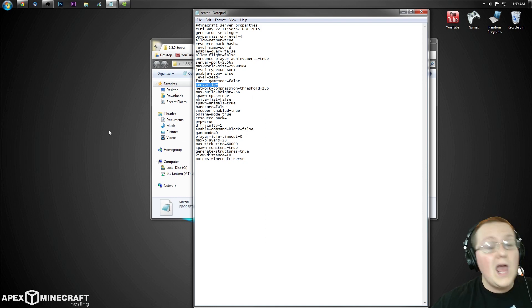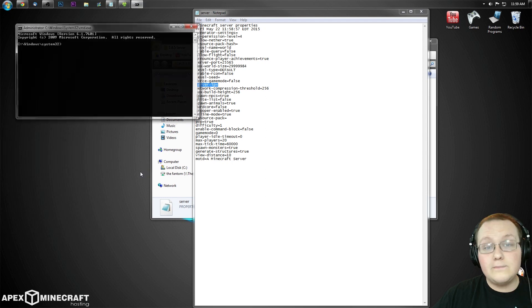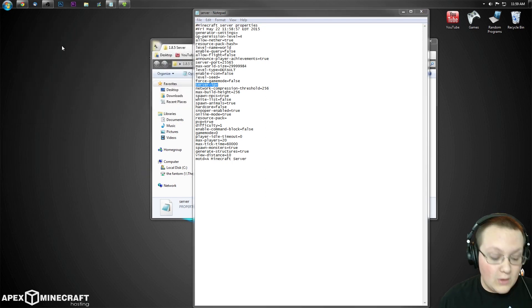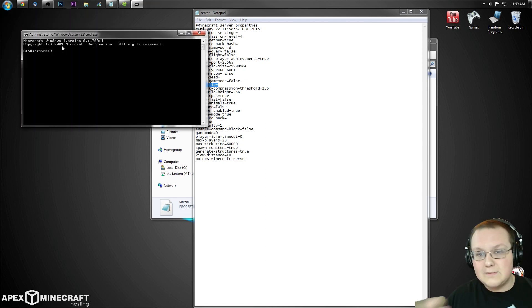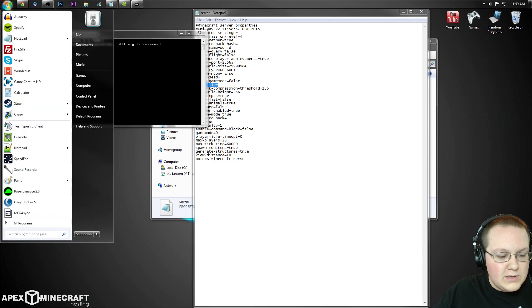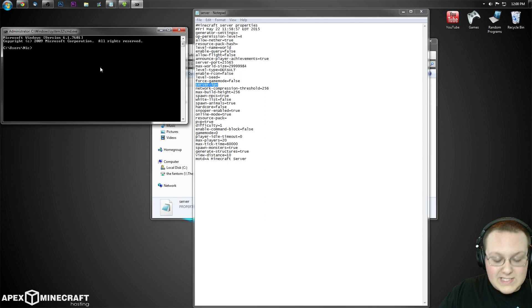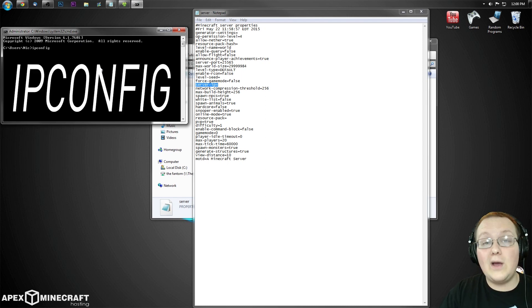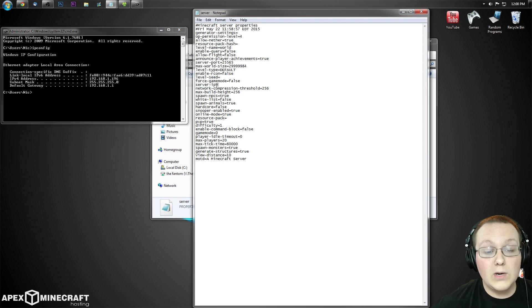We need to open the Command Prompt. On Windows 8, hit the Windows key, type 'cmd', right-click and run as administrator. On Windows 7, hit Windows key + R, type 'cmd', and hit enter. In the Command Prompt, type 'ipconfig' and hit enter. It will give you a lot of information — your IPv4 address is all we want right now, but leave this window open because we'll need more from it.